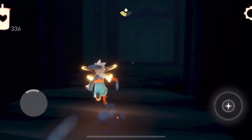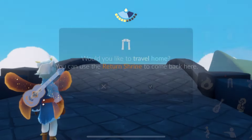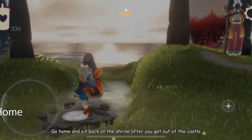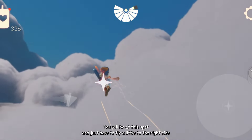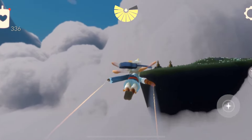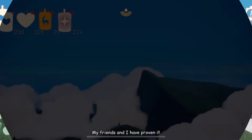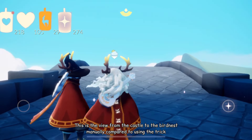Trick number five: shortcut from prayer castle to bird nest. Returning home will be much faster than flying manually. Go home and sit back at the shrine after you get out of the castle. You will be at this spot and just have to fly a little to the right side. Done. My friend and I have proven it. This is the view from the castle to the bird nest manually, compared to using the trick.